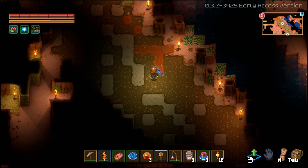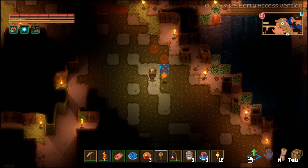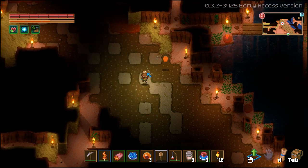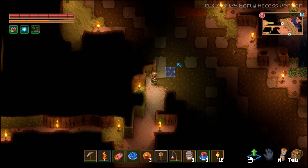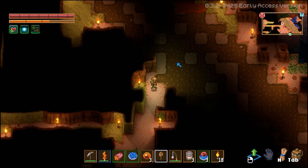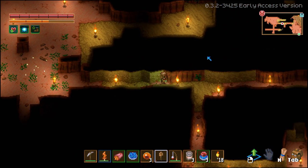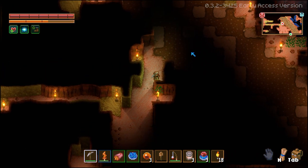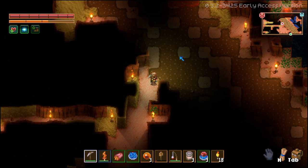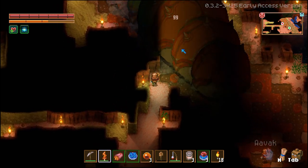I should probably dig my way in a bit as well. I'm going to try and remove the immediate encasing walls around this path, just to make it less likely that we get trapped. Oh, here it comes — prepare your weapon! It's just replacing all of the slime — I cannot keep up with it.